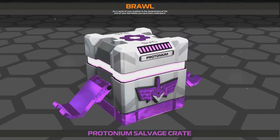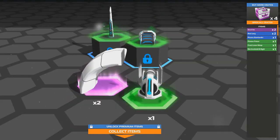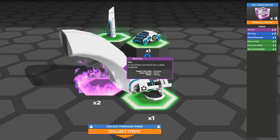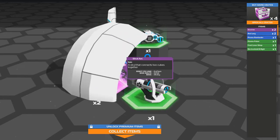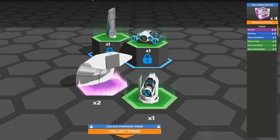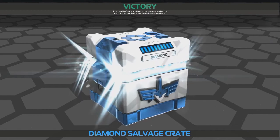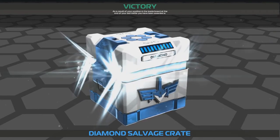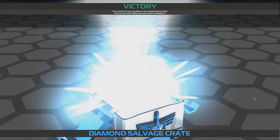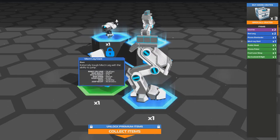I have another plutonium crate over here, so let's go ahead and open this one as well and see if we get anything a little bit better. Oh, epic part — nice! Pretty much any epic parts are going to be better than rare parts. That is a strut arc that connects two cubes together — I've never actually seen one of those before, so I guess that'll be useful. We also got a diamond box as a result of our position in the leaderboard at the end of the last match. Let's go and see what we get — looks like a leg, giant mech leg, cool, and a rudderhawk, nice.